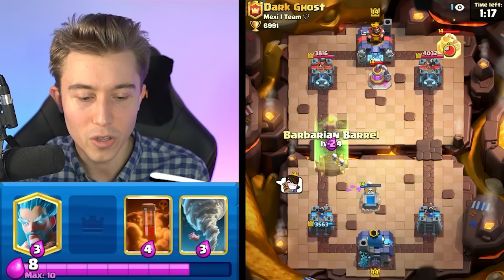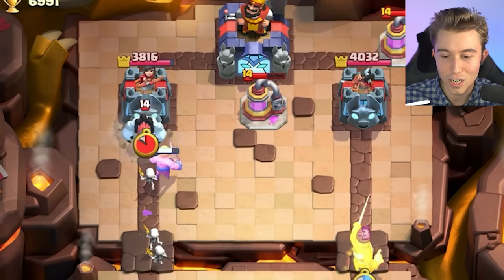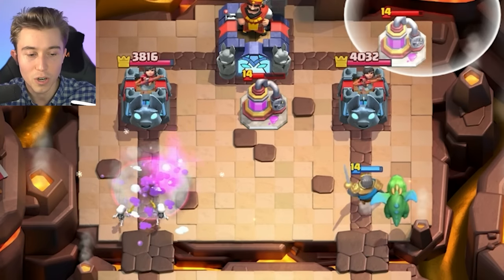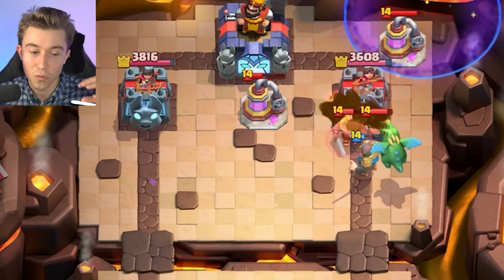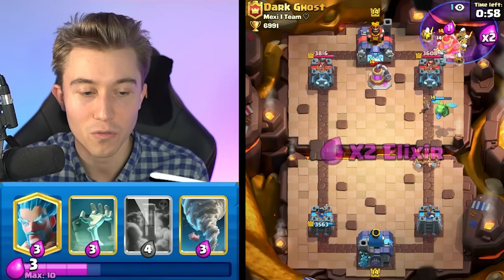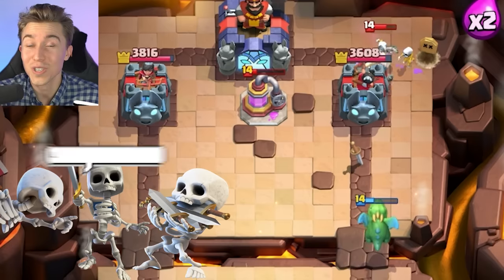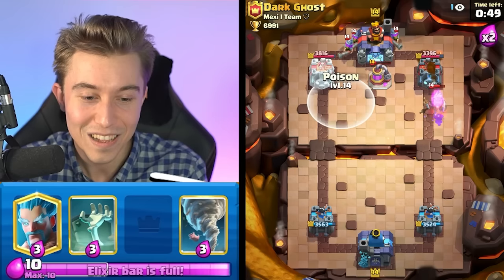I'm going in for a Barbarian Barrel — it's going to tank for the skeleton, acting as a pseudo win condition. Then I go Baby Dragon followed by a Graveyard. If you see someone drop an Elixir Collector in the back, you can place the Graveyard directly on top of it and the skeletons will fully surround it. No matter what version of Three Musketeers they have, it's practically impossible to fully counter the graveyard skeletons. He dropped a Royal Ghost but it got ghosted by the skeletons, which went straight for the Elixir Collector.